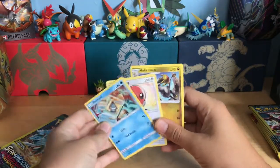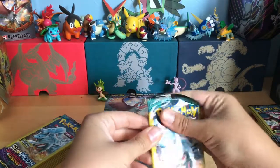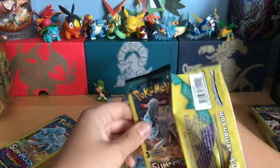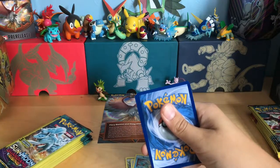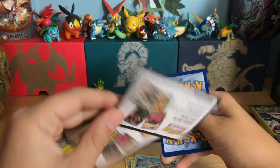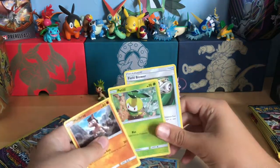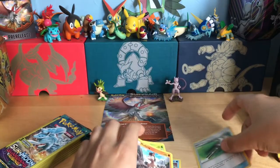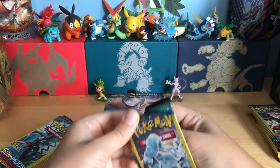We got a Fletchling and Snorunt — pretty cool. I think this is how I'm gonna open it, just in case, so I don't spoil it right away. There are two different code cards — look, the backs are different for each one. Ooh — trainer Field Blower, Pikachu, and Mud Bray. I'll organize them all at the end of the video.